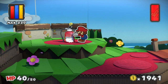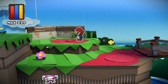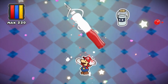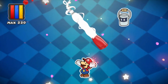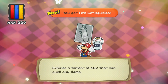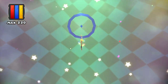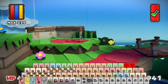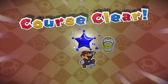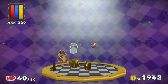Anyway, let's pull hard! Squeeze! You've got Fire Extinguisher! Exhales a torrent of CO2 that can quell any flame. Awesome! Now if I just grab this mini paint star, that is it for Ruddy Road. And that should be 100% for Ruddy Road as well.